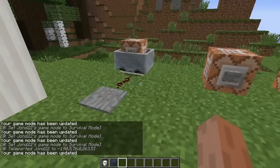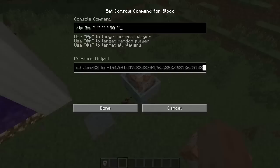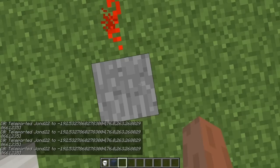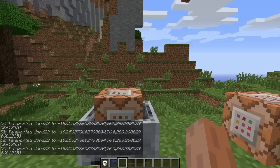The next update is to command blocks and the teleportation command specifically. You can now use a tilde — the little squiggly line — followed by a degree value, like tilde 90, which teleports you with a 90-degree rotation. As you can see, I am now rotating 90 degrees at a time. It's not limiting where you can look — it's just controlling what rotation you teleport with.